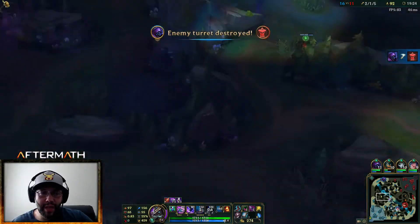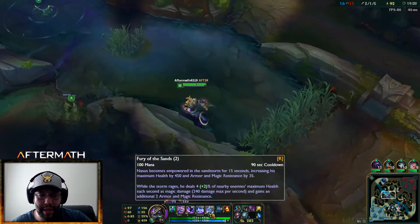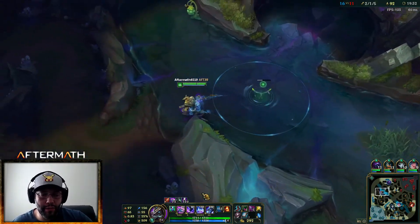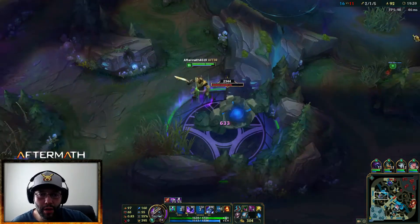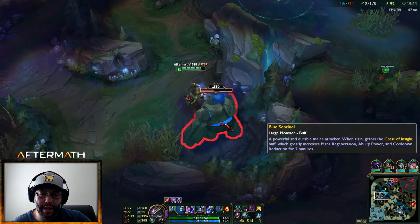Blue buff is up and I love a blue buff, especially with the mana cost on my E — my E costs 130 mana, that's a lot of mana. So for me to be able to pop it as much as I want to, I need some of this. Six hundred, seven hundred, nine hundred damage — that's awesome!